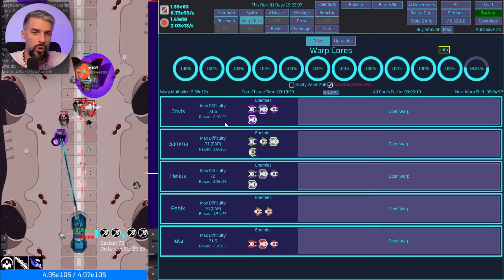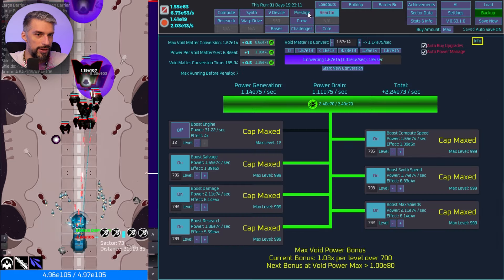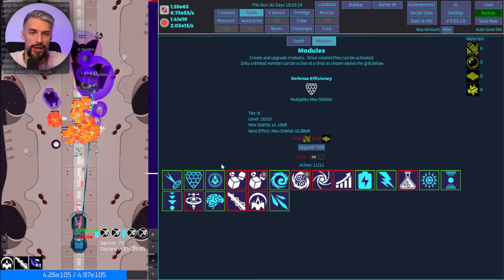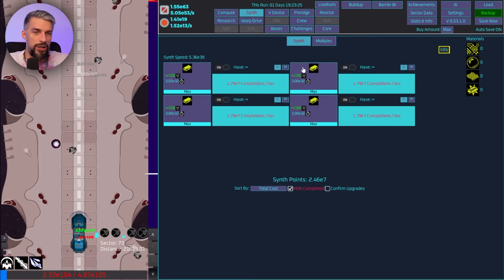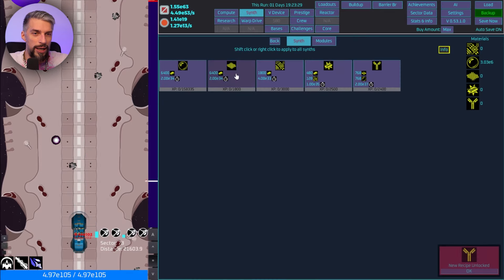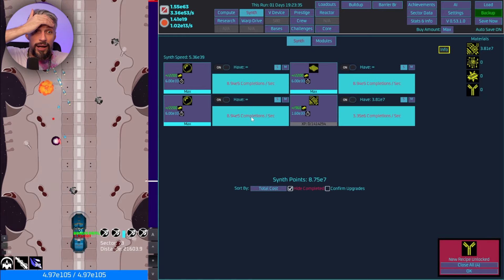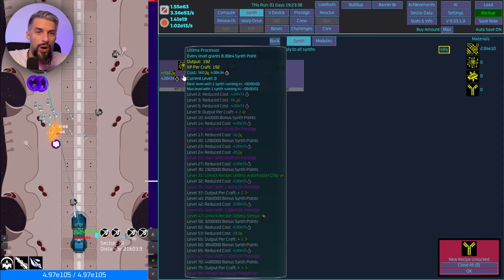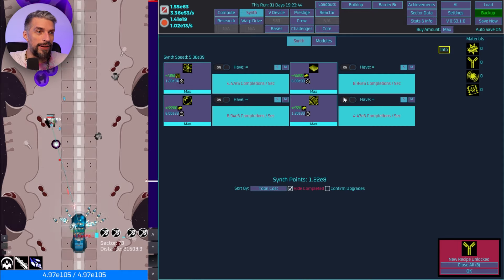The warp drive gives us pretty decent results — we have e70 there. For the scene we'll be able to upgrade all our stuff. Let's switch those to different modules. Oh my god this is insanely fast — it's maxed out already! It will take one second to max this one out. Bam, we're done — this is insane.